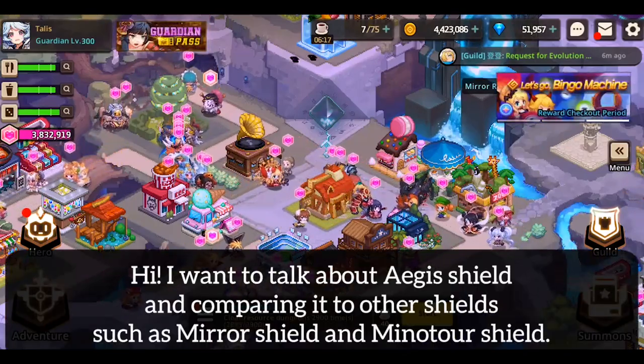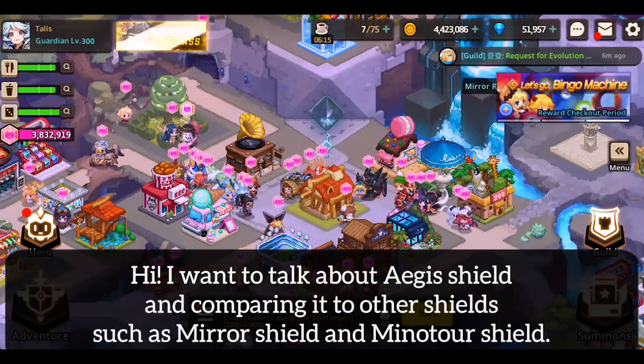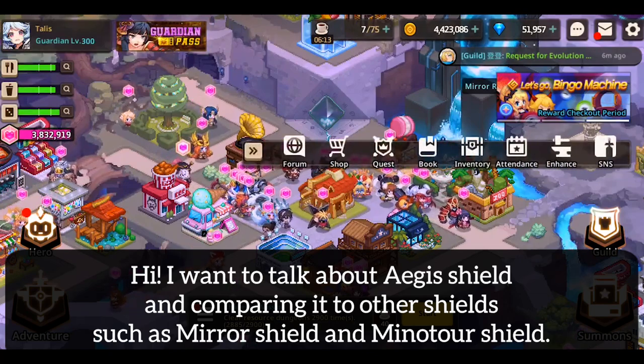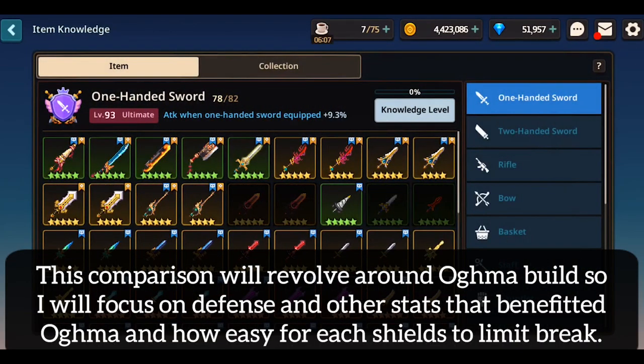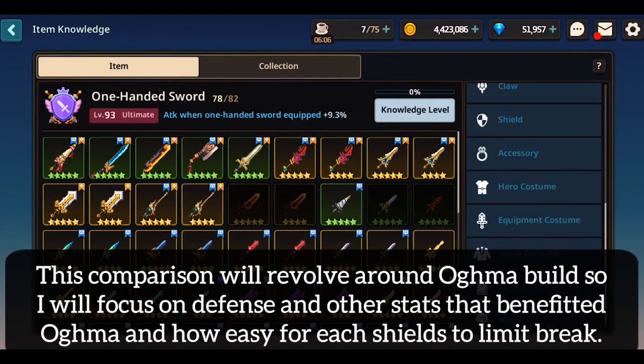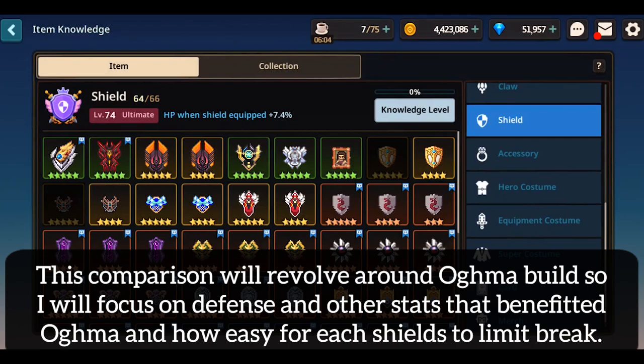In this video, I want to talk about the new Aegis Shield and compare it to other shields such as Mirror Shield and Miniature Shield. This comparison will revolve around Ogma builds, so I will focus on defense and other stats that benefit Ogma, and how easy it is for each shield to limit break.